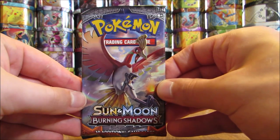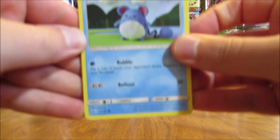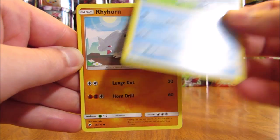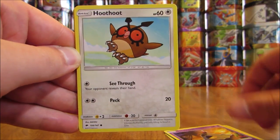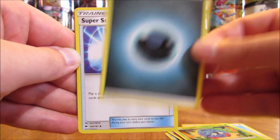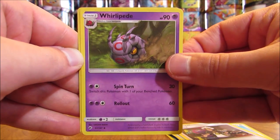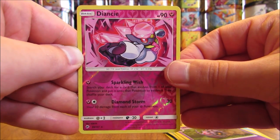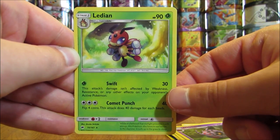Final pack of the first stack. Pack: Marill, Rhyhorn, Sandygast, Hoothoot, Tangela, Darkness Type Energy, Super Scoop Up, Guzma, Whirlipede, Reverse Holo of a Diancie (Rare), and the final card is a Ledian. About 25 more packs left to open — plenty more chances to pull some good cards.